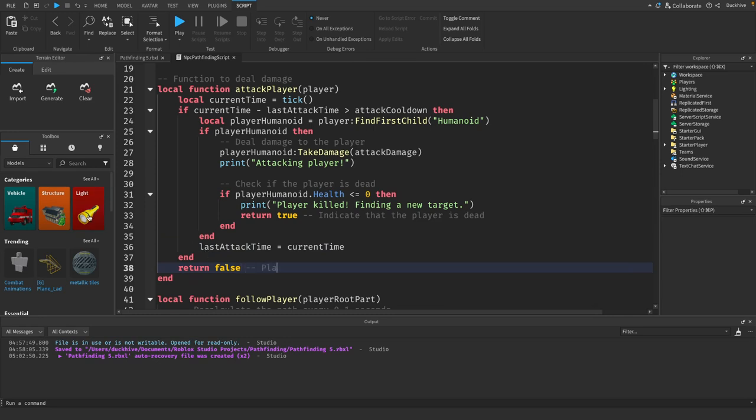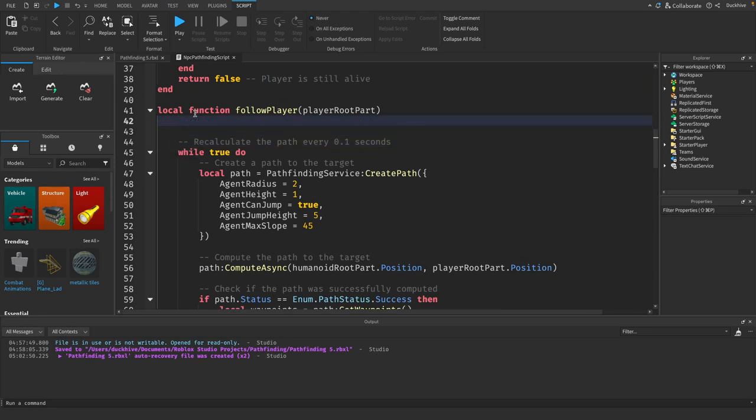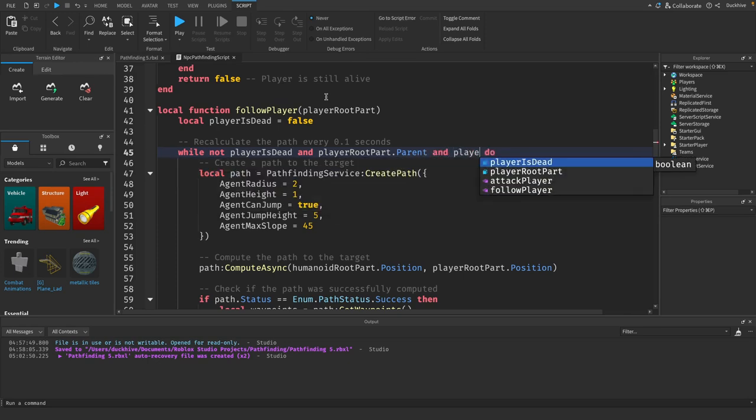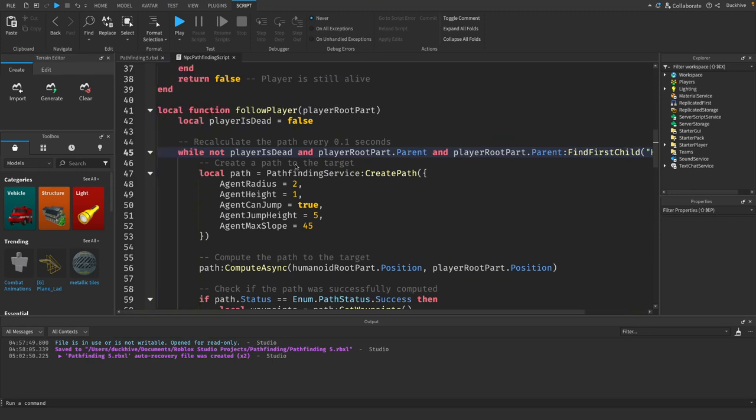Now in our `followPlayer` function, at the start we want to say `local playerIsDead = false`. And instead of `while true do`, we want to say `while not playerIsDead` and `playerRootPart.Parent:FindFirstChild('Humanoid')`. Basically, while the player is not dead and the player has a humanoid, we proceed with this function.